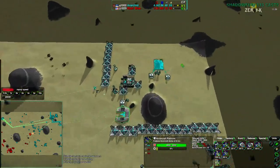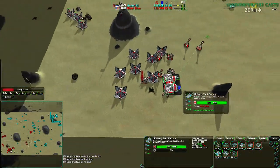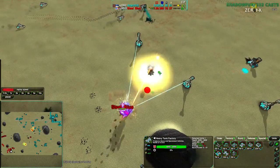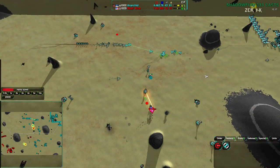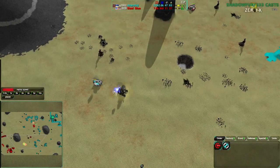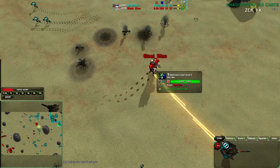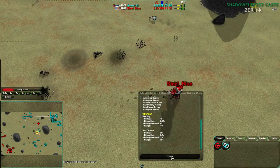Anerkid still has an economic advantage and is going for an Airplane Plant. Steel Blue does not have Caretakers or production going on right now — only 10 metal income. His commander is up to Level 5, trying to take out all these defenses directly. Not doing a bad job of it, but Anerkid has so much army that he'll be able to surround Steel Blue's commander and tear it apart. Steel Blue is also losing a Welder to a Halberd. The commander is at Level 5 with 10,600 health and about 570 damage per second.